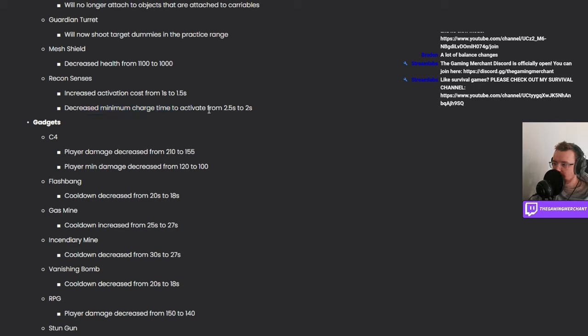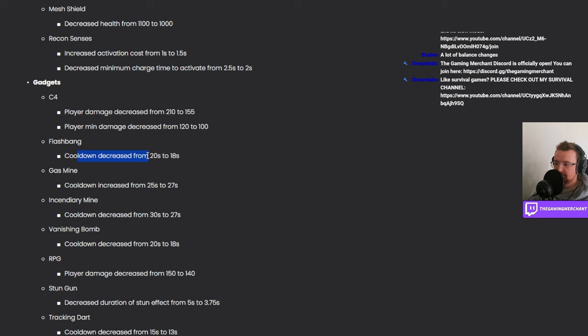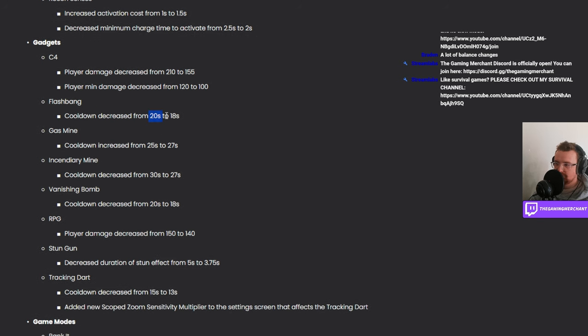Recon senses activation cost got nerfed as well — it's going to cost more to spam it. They decreased the minimum charge time though, so you can activate it half a second sooner after it runs out and needs to recharge. C4 gets a nerf: player damage decreased, minimum damage decreased to 100. C4 nerf sounds good.